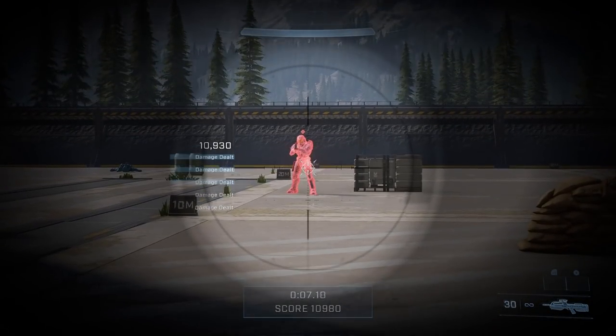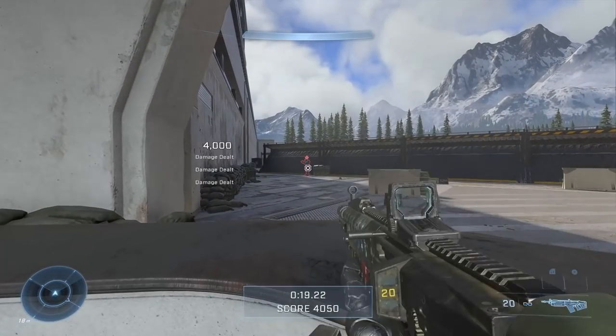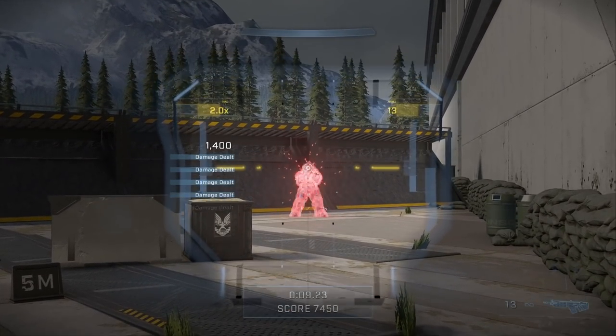Clicking on heads is only necessary when a player's shields are very low or down. For example, the battle rifle is a four-shot kill, but the first three shots can hit anywhere on the body since they deal the same damage. That last shot should be a headshot. The same applies to weapons like the commando or sidekick — aim for the chest until shields pop, then go for the headshot. Halo doesn't play like Call of Duty where headshots always rule. I suggest jumping into weapon drills in the academy to understand the damage intricacies of each weapon.